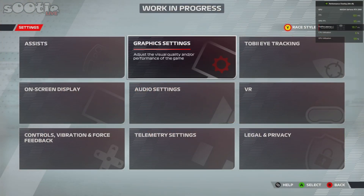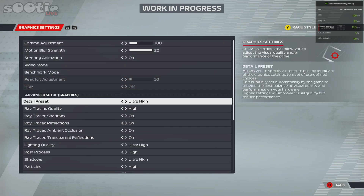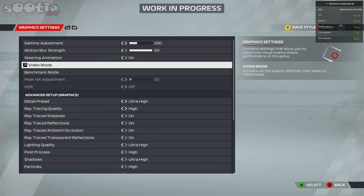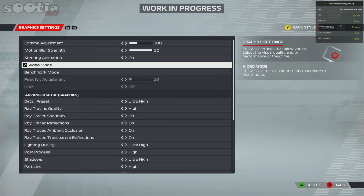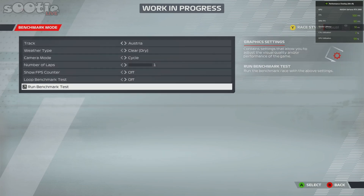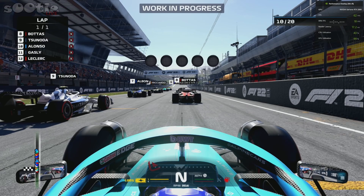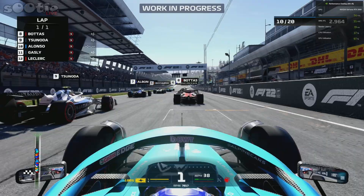Back into graphic settings — we've got it on ultra high now. Into video, everything's as it was, DLSS still on with 16x filtering. Let's see how this performs. Straight away you see more depth in the game, better shadows — exactly what you would expect by moving the quality preset up.